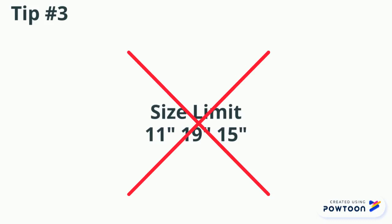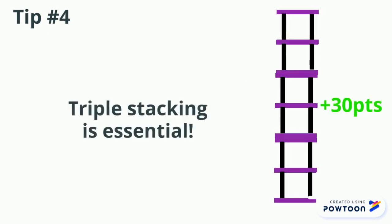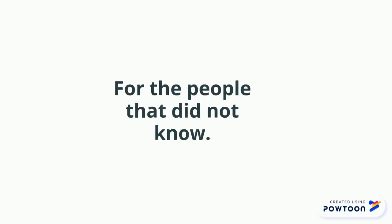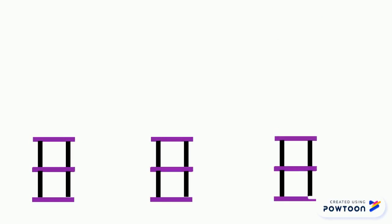This will help you get the third riser on top of the other two. Our fourth tip is to get as many completed stacks as possible. This is a great way to get points and is something you should focus on to up your score. For those that did not know, a completed stack is a triple stack inside a completed row. A completed row is when all three goals in the row have at least one scored riser of the same color.